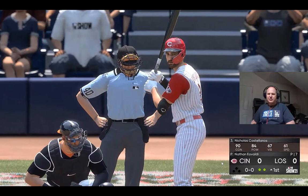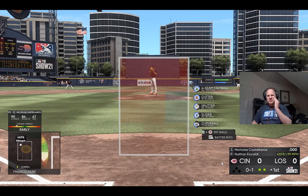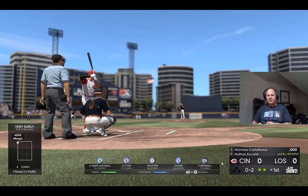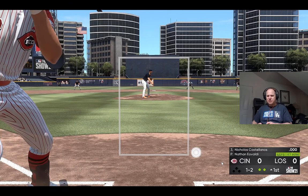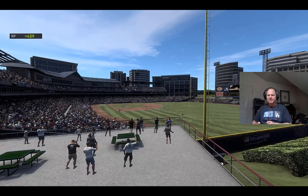Bases are empty with two gone now, and the right-handed hitting Nicholas Castellanos will bat next. Strike one — looks like a good hitter, you don't want to make a mistake with that guy. This catches the inside corner. 0-2. That's a really nice location with the fastball up and in on the hands — hard to do much with that because a hitter can't extend his arms very easily.